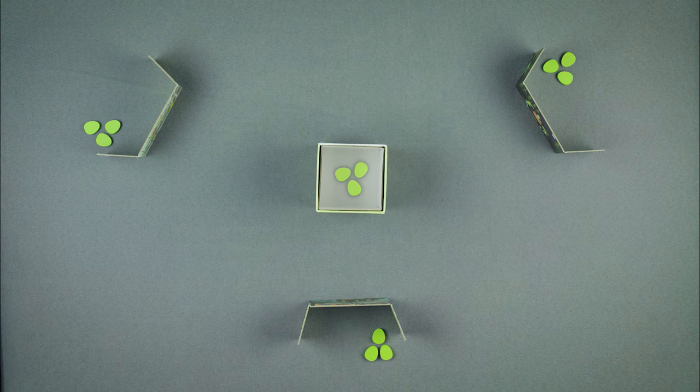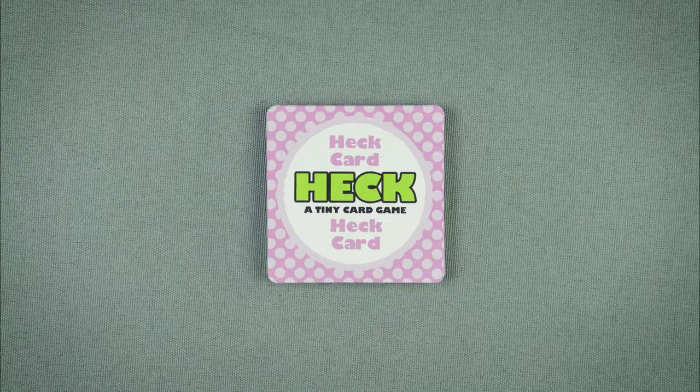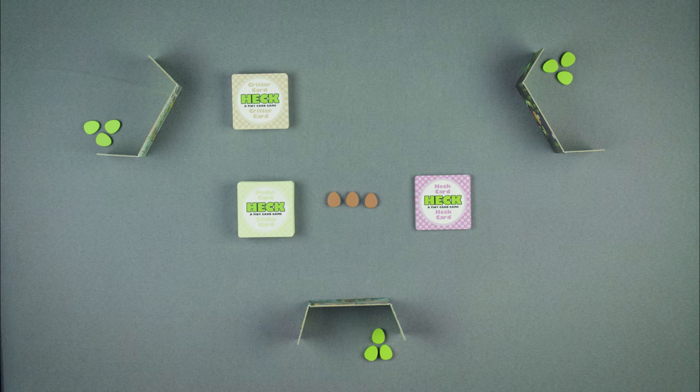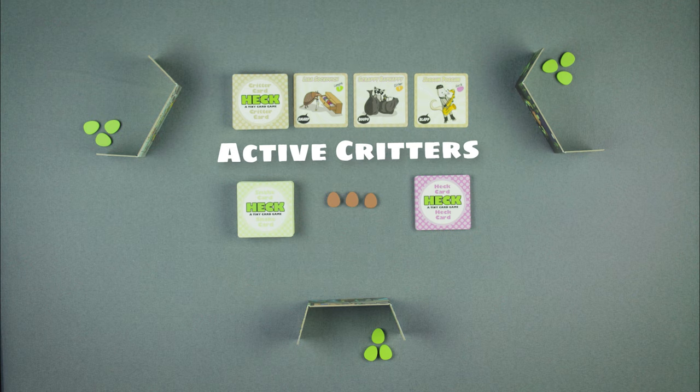Shut up! Go on and give everybody a tiny screen and three green eggs, then put the rest back in the tiny box. The three brown eggs are placed in the middle. Shuffle the critter deck, pet deck, and snake deck, creating three draw piles. Go on and draw three critter cards face up. These will be the active critters.